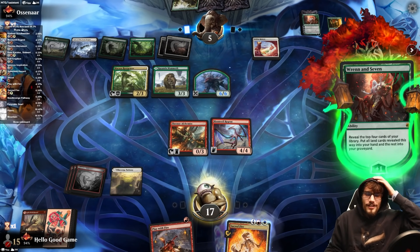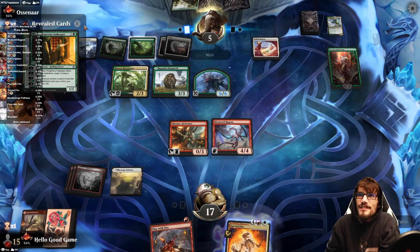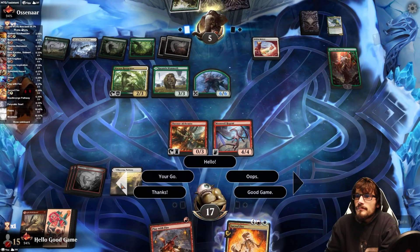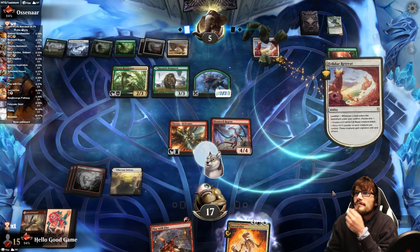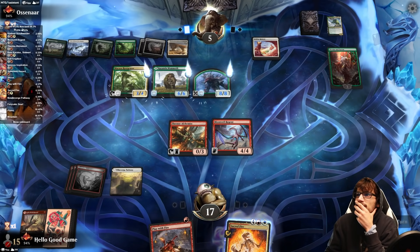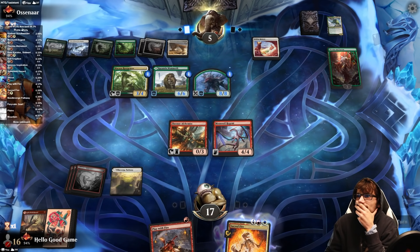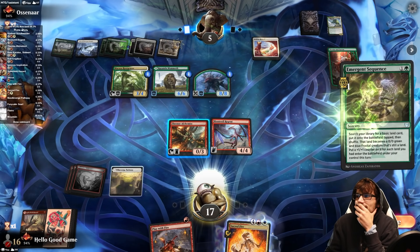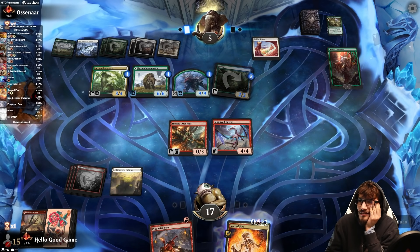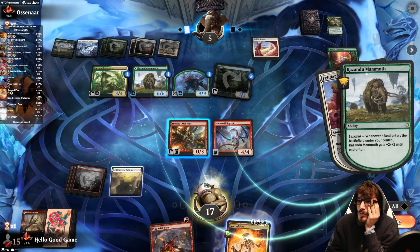I'm so unfiltered with my thought process — it all just comes right out, so you get the editorials as it continues. The Innkeeper's good. That's their third land triggering landfall again. Ten, seventeen, twenty-one damage here.